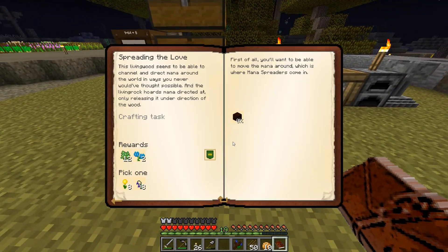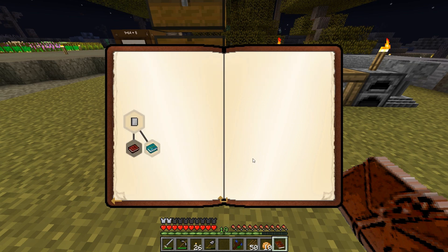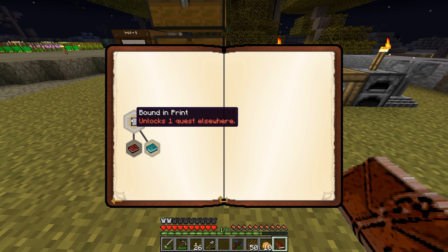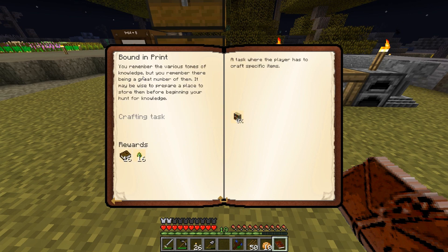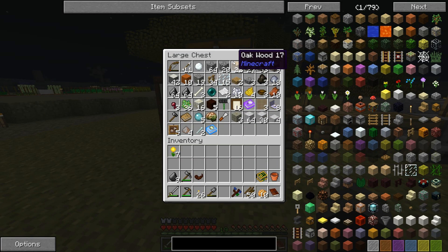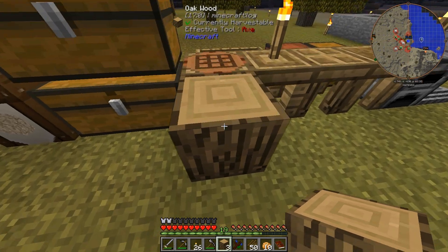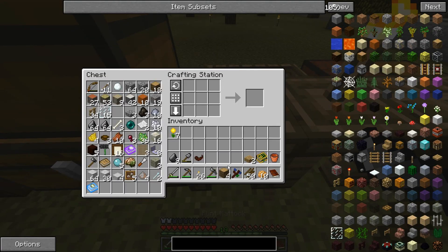I wonder if any other quests have opened up while I wait for that. Bound in Print — you remember the various tomes of knowledge, and there being a great number of them. It may be wise to prepare a place to store them before beginning your hunt for knowledge. Tomes of knowledge — that sounds just cool. So, one... oh, I need that.